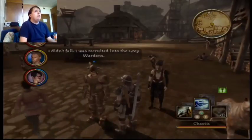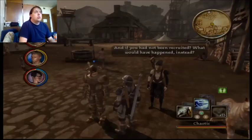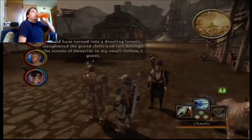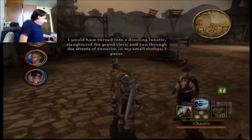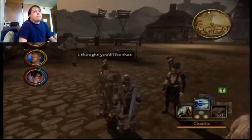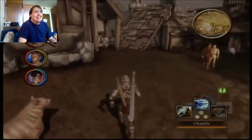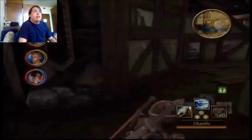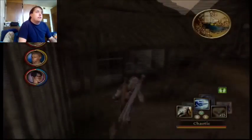Alistair: 'Shut up! I didn't fail — I was recruited into the Grey Wardens.' 'And if you had not been recruited, what would have happened instead?' 'I would have turned into a drooling lunatic, slaughtered a grand cleric, and run through the streets in my small clothes, I guess.' 'Your self-awareness does you credit.' Sometimes their dialogue is just great, honestly. I love Alistair so much — his lines are probably some of the best you'll ever find in the game.